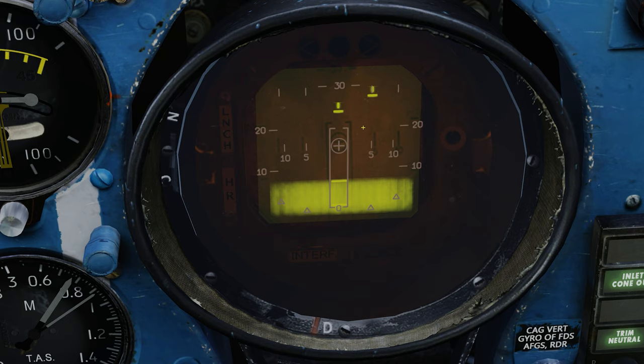That's pretty much how you interpret the scope. You are where the 0 is, and the 30 is 30 kilometers away as range. The contacts themselves — you can see a horizontal line with a vertical bar — that means it is a contact that is above us. I'll discuss in a little while how we find out if it's friendly or enemy using IFF.